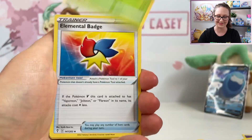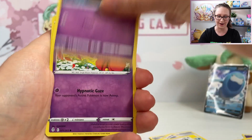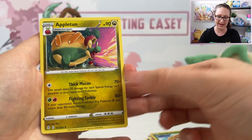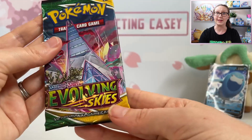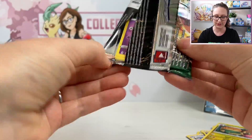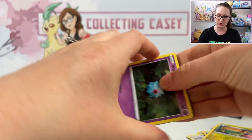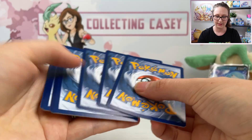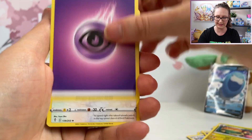Second to last pack: Elemental Badge, Hoodia, Psyduck, Swablu, Drowzee, Flabébé, Rogue and Roller, Reverse Holo Gossifleur, and a regular Appleton. Can we get a little bit of last pack magic? Send me some vibes. I don't think it's going to happen — we're going to pull nothing from these. I never have luck from these.